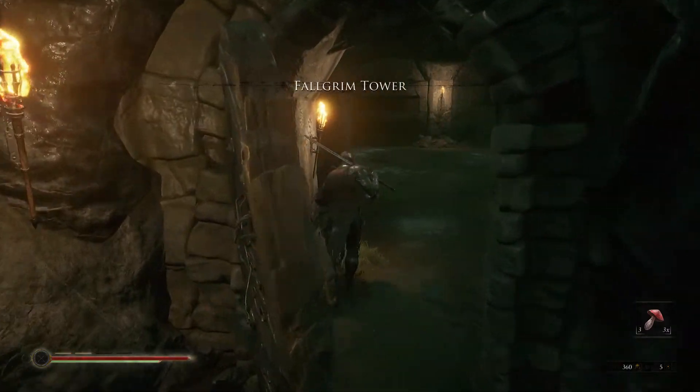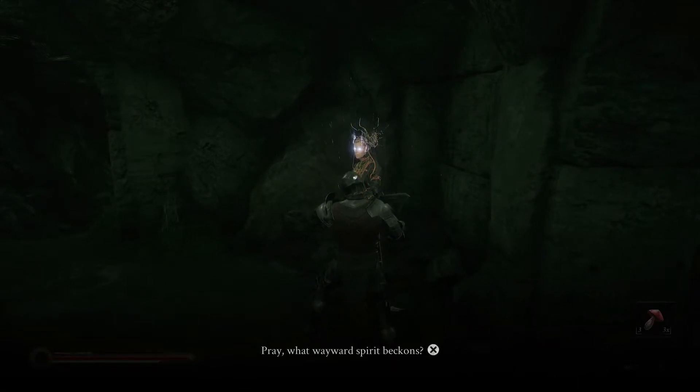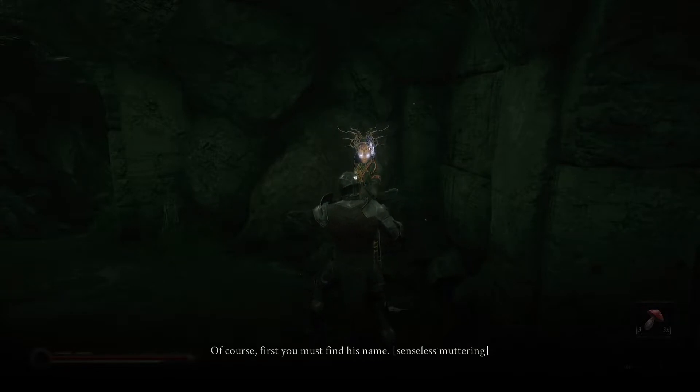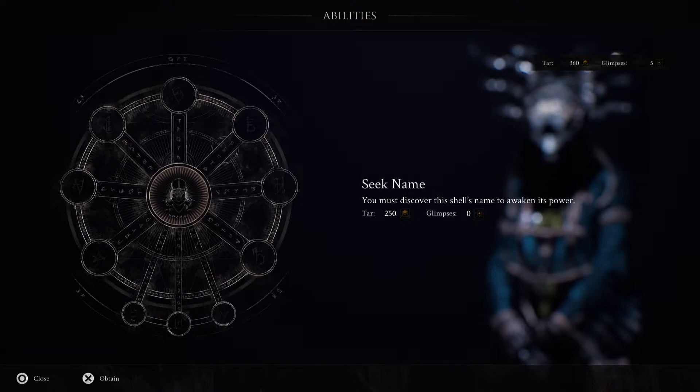Oh yeah, and this is where you meet the goth girl. 'What wayward spirit beckons?' I do, goth girl — I shall name you family. 'You may call me Sester Genessa.' Hey Genessa. 'You're uninitiated in the Raffiaid's mysteries.' What a curiosity you are — wearing a man like a shell. 'You've awakened him, but you know nothing of him yet.' 'Fetch me one of his mementos and some tar too, and I'm sure we can stir up some recollection.' Will do, chief. 'First you must find his name.' I remember what that means.